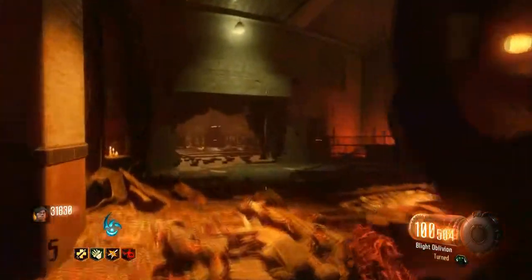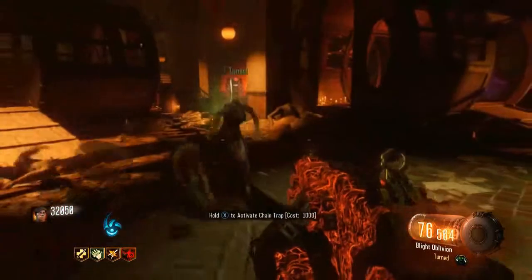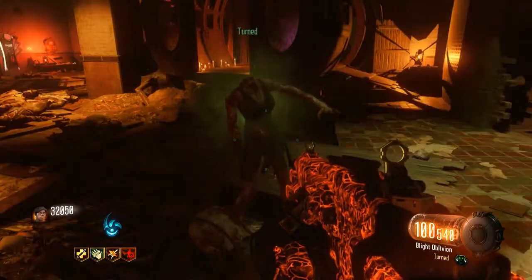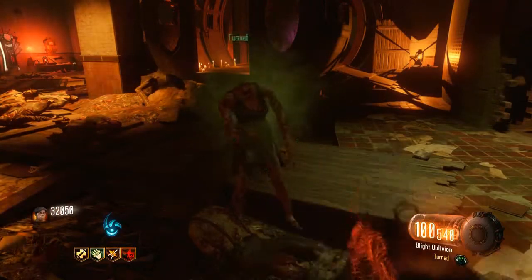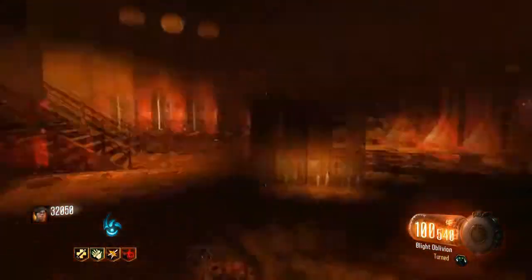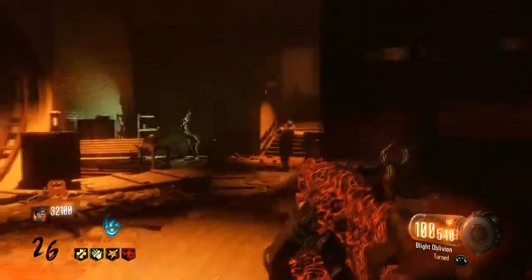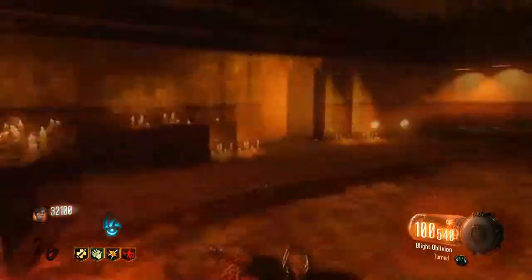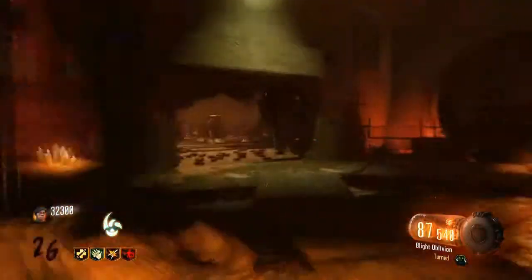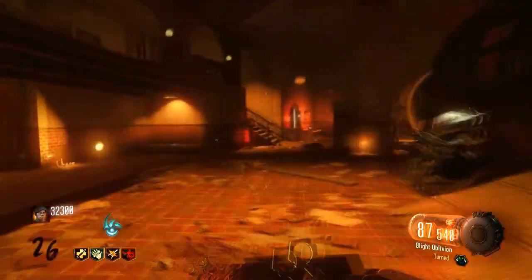My record on zombies is 38 on Mob of the Dead from Black Ops 2, and I honestly think I can beat that if I keep going like this. This guy's still going with his head chopped off — you can see why I've got Turned on this weapon. I've got 32k points which is good, and I think eventually when I get a part off one of the rolling balls I'll hopefully get the wonder weapon. I've only got one part for the Apothicon Servant — I think that's what it's called, it changes name each game which is a bit confusing.